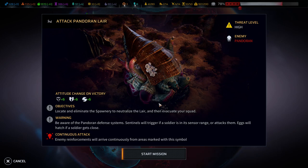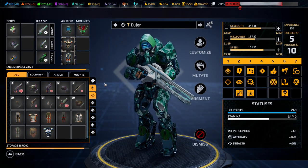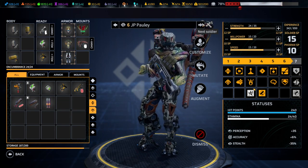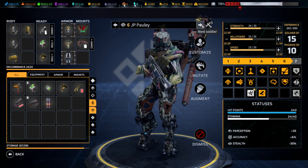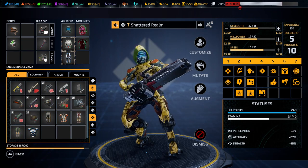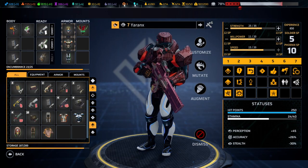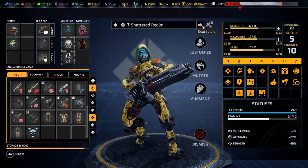We're attacking a Pandoran lair. The only thing I'm aware of currently is that we need to locate and eliminate the spawnery — easier said than done. Let's double-check the equipment of our people. We've got a couple of soldier points available. Shotgun and melee weapons not needed for JP Pauly. Murphy definitely could require levels — that's the main thing I'd want.